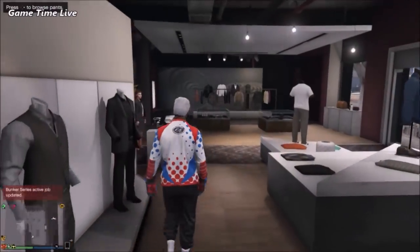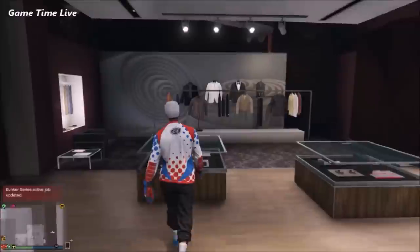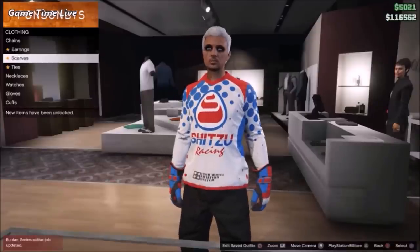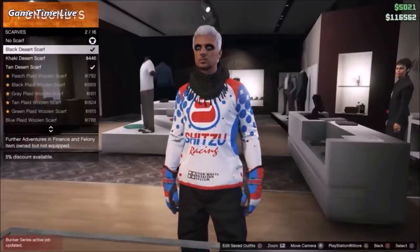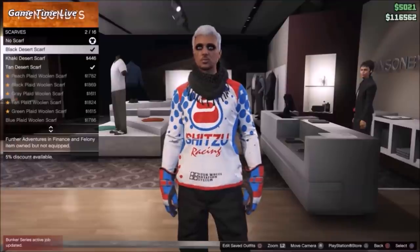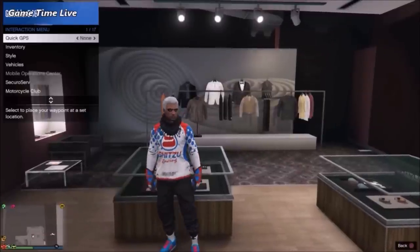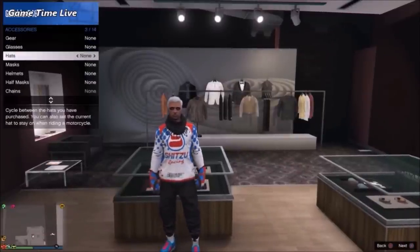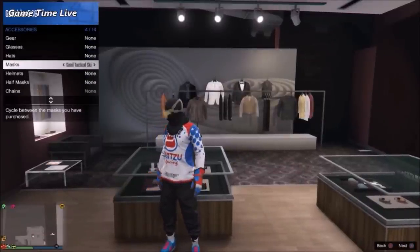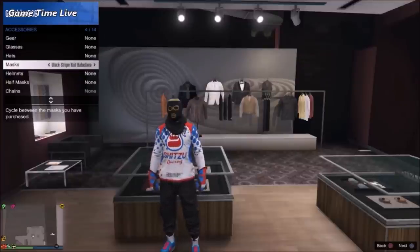Once you've got those on, go to the accessories, then go into the scarves and buy the black desert scarf. Now open up your interaction menu, go to style accessories, go to masks, and apply the black tight ski mask.